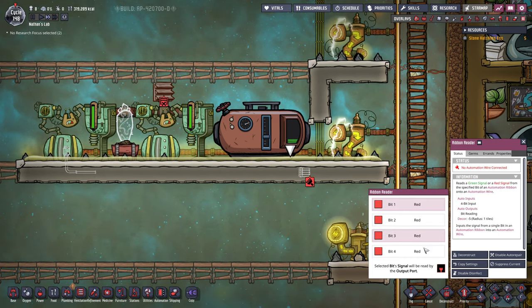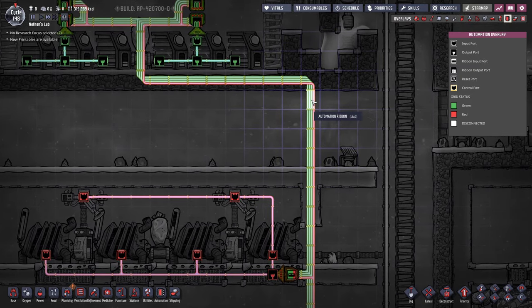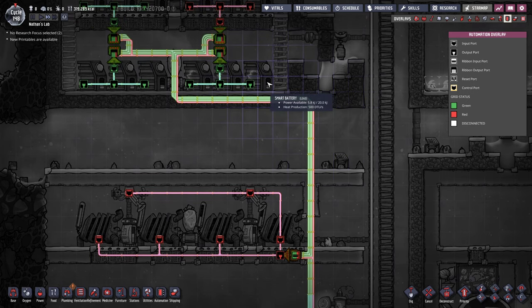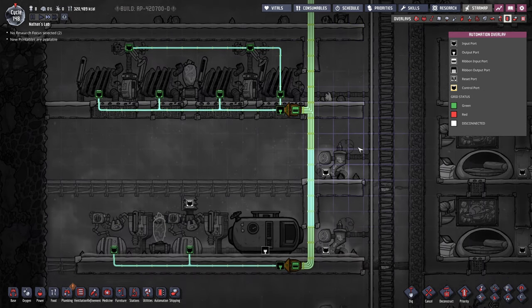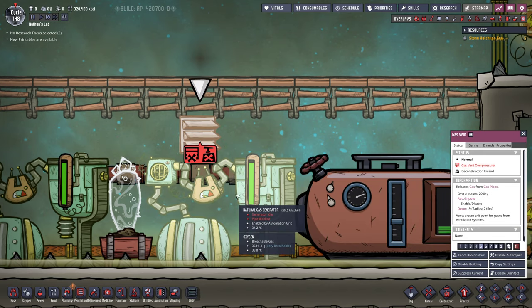There it is — the ribbon reader. Yeah it is already set to bit 1. You can see bit 1, 2, and 3 are active. As soon as bit number 4 activates at 20%, the coal generators are gonna kick in. Which should happen in just a second — there we go. Love the system. Oh looks like we have way too much pressure going on here.